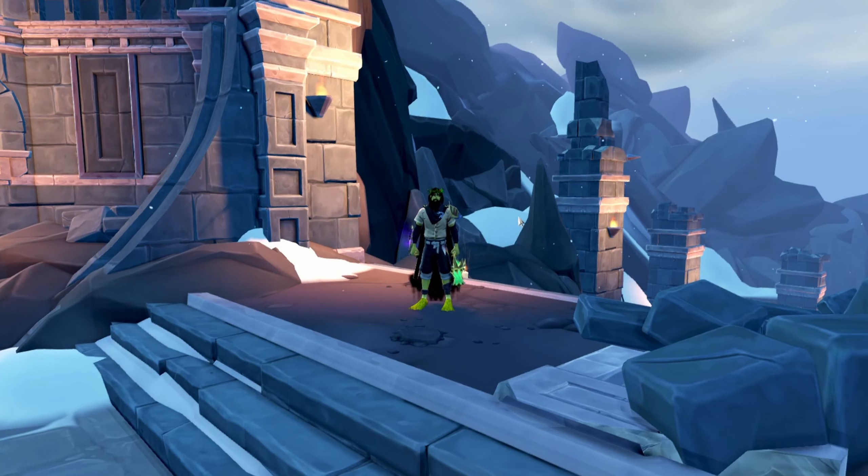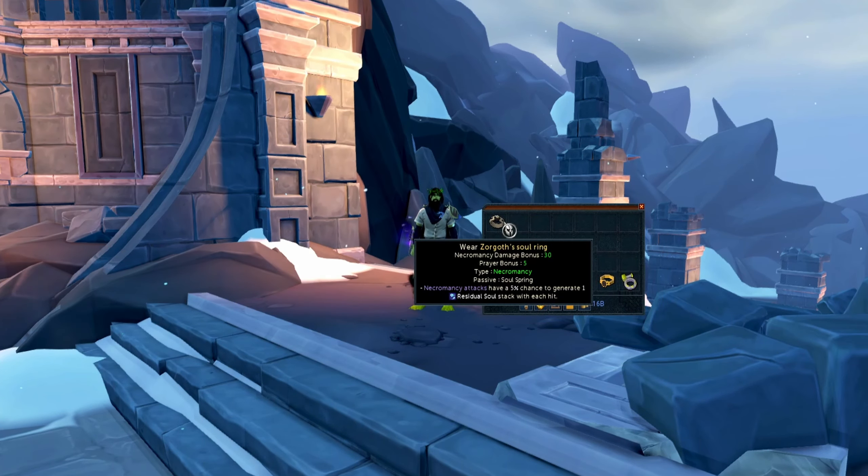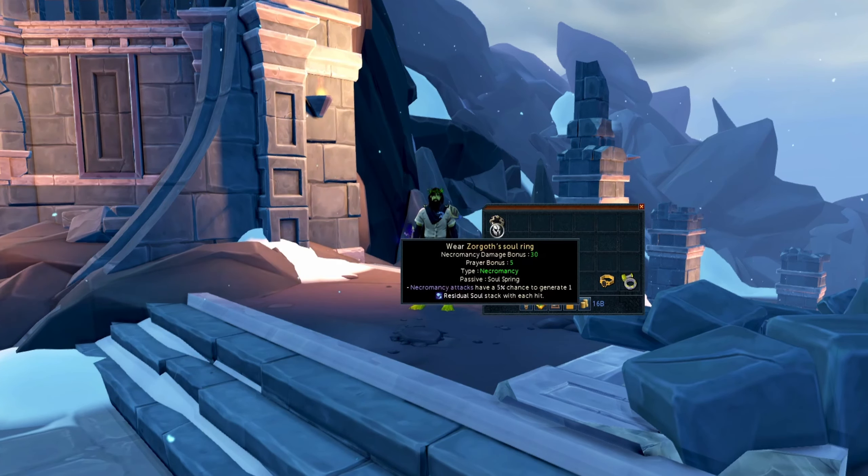Today I'm going to be talking about the new combat ring for Necromancy — the Zorgoth's Soul Ring. You get this ring from the new 'Requiem for a Dragon' quest. I would highly suggest doing this quest; it's really good, the story is great, there are animated cutscenes, and it's overall just a phenomenal quest. The way you get this ring is by completing that quest.